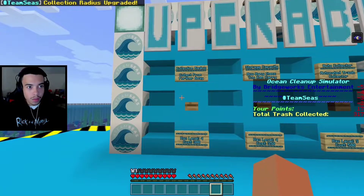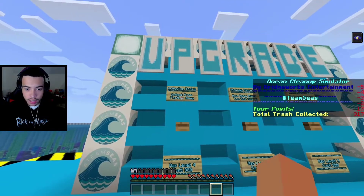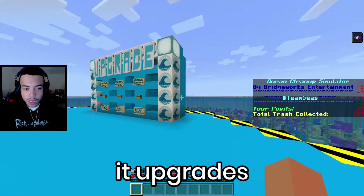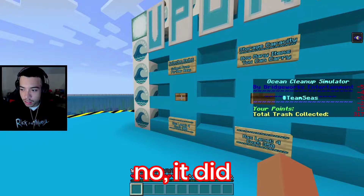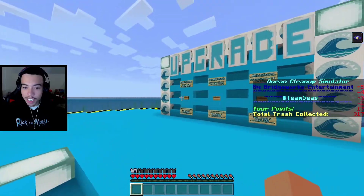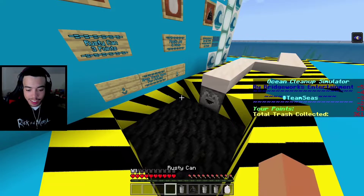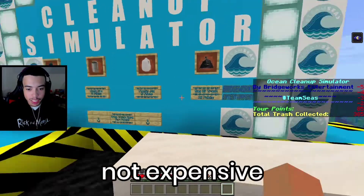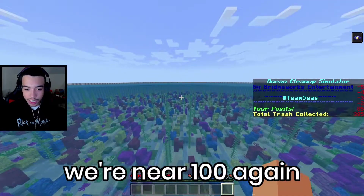Let's look at the upgrade and see what it does. Collection radius upgraded — collect from further away, max level four. So it upgrades by itself? Oh, I upgraded it. It doesn't take away our points? No, it did. That's trash you collected, I didn't even see it. Anyway, now we can collect from further away. We got some more trash. I got trash that cost a lot more points than the plastic bottle. We're near 100 again.